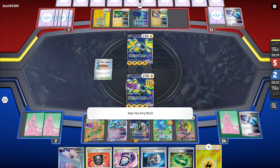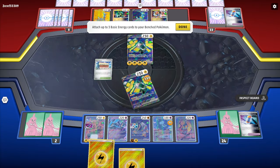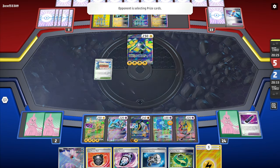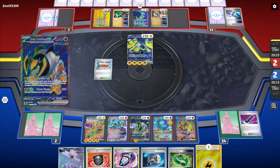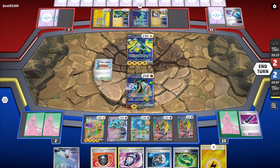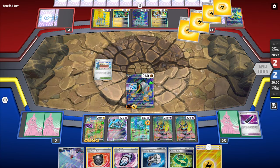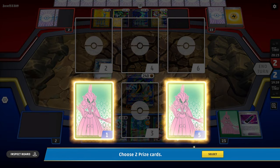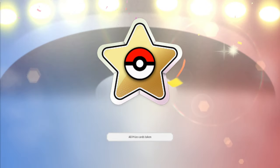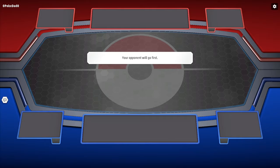Iron Boulder is the mon that takes this game. We place the three energy cards via Heavy Baton to our benched Iron Hands EX, then bring in Iron Boulder EX. Repulsor Axe — and this is a win! This is exactly why I run Iron Boulder EX instead of Iron Leaves. We take the W — on to game number two.